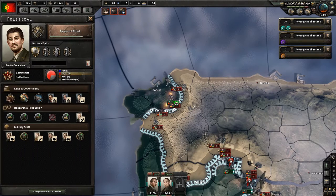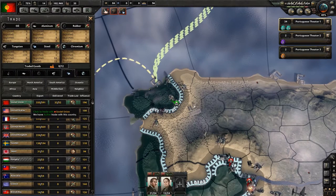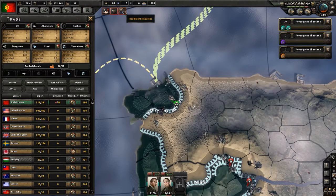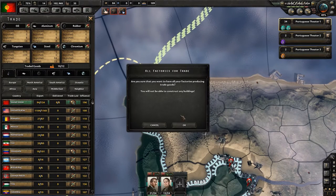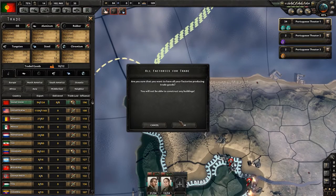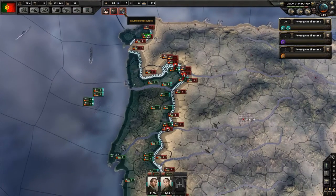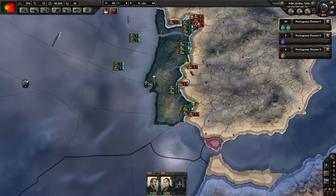Low manpower — we could possibly fix that in a bit. Insufficient resources — we need oil and steel. Soviets — I'm after oil and I'm after steel. You want to have all your factories producing trade goods. Yeah, sure, that sounds fine for just now.